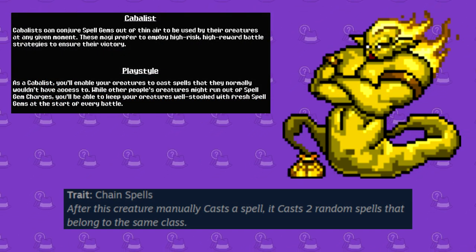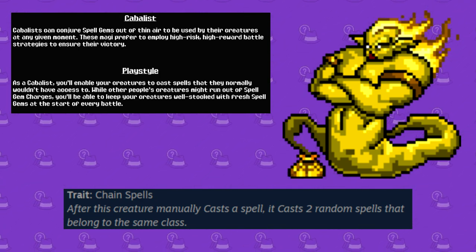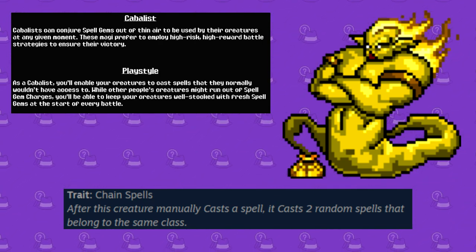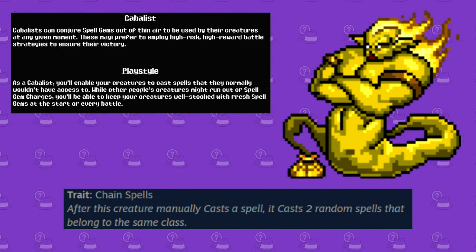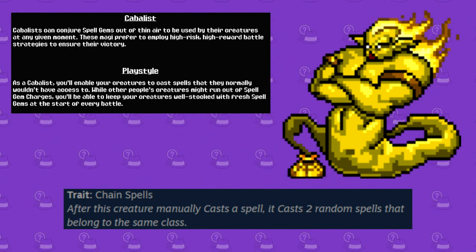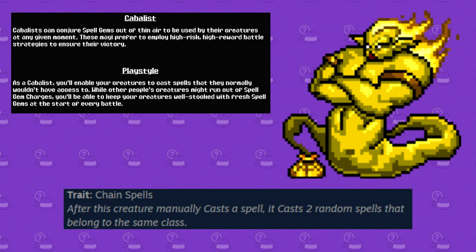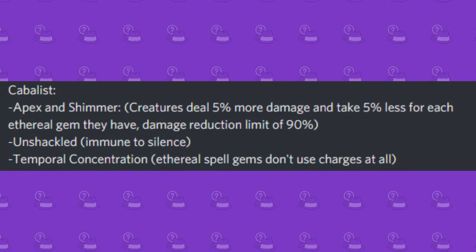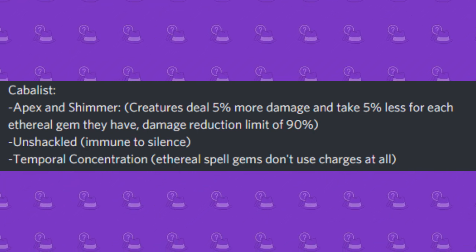Next, we got the Cableist class, which is really interesting. Basically, this class focuses around monsters gaining spells they usually cannot have, and on top of that, getting fresh spells at the beginning of each battle. The starter monster associated with this is the Djinn Dreamweaver, who has the Chain Spells trait, which automatically casts two extra random spells after you cast one manually. This would be like the Pokemon equivalent of having a viable Metronome set where you use Fire Blast and then it just uses Metronome twice right after. Some perks to keep in mind are Apex and Shimmer, Unshackled, and Temporal Concentration.